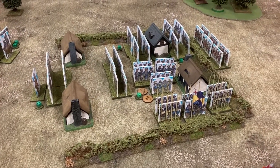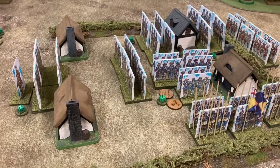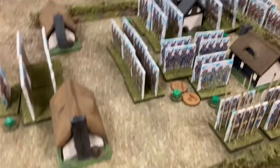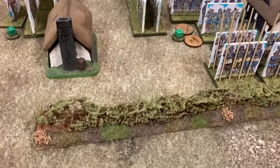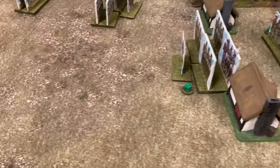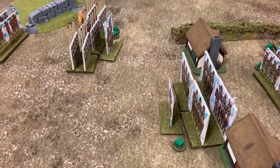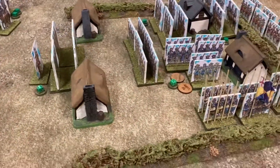End of turn five, and the royalists are being pushed back in the centre. The cavalry went in again and pushed them back. This shot unit pushed this other shot unit back. Mike attempted to bring his general's unit back to shore up the village but managed to fail that command order. Moving on to turn six.